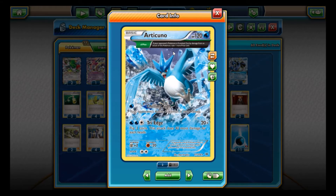Articuno has Chilling Sigh — your opponent's active Pokemon is now Asleep — and Tri Edge: flip three coins, the attack does 40 more damage for each heads. What you want to do is make sure your opponent's Pokemon is heavily damaged before attacking, and hope you can hit at least one heads. There are situations where you'll flip three tails, so this card is risky, but whenever you do hit good luck it definitely pays off.